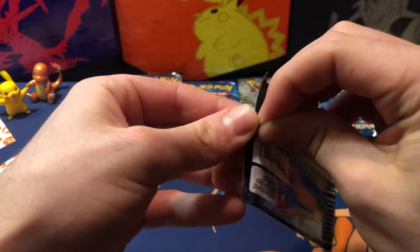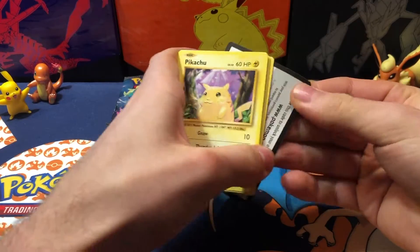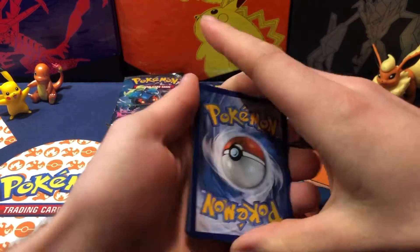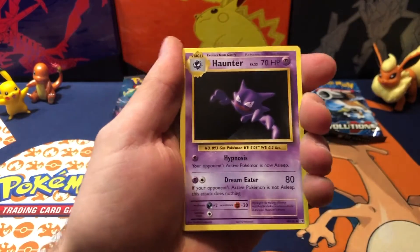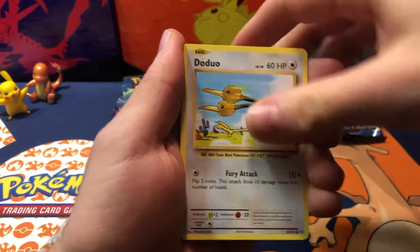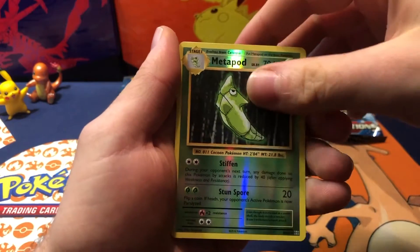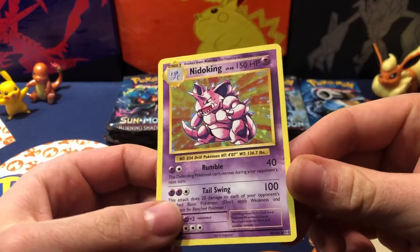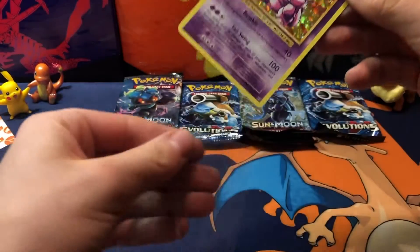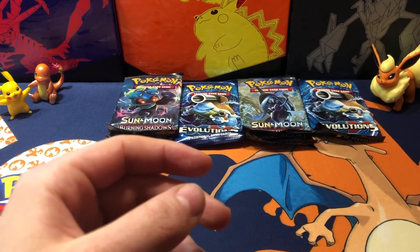Alright, Evolutions, let's go! We got Haunter — nice, I don't have Haunter yet. Brock's Grit, Slowbro Spirit Link, Pikachu, DoDuo, Caterpie, Drowzee, Diglett. Reverse Holo Metapod, and a Nidoking Holo! Oh my god, dude, let's go — first pack magic! Alright, the sleeves are ready, let's put it in a sleeve. Very nice, first pack magic, let's go dude.